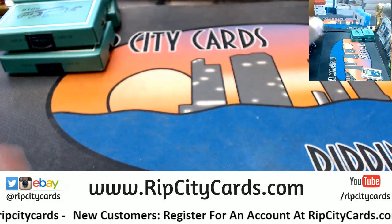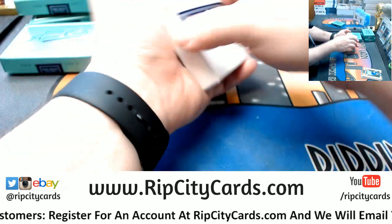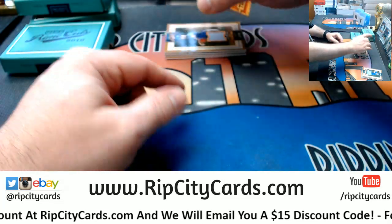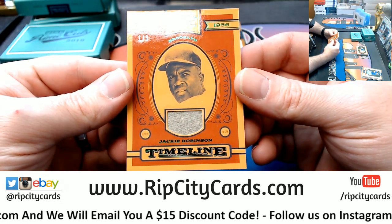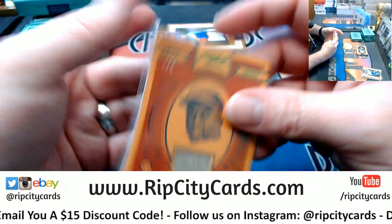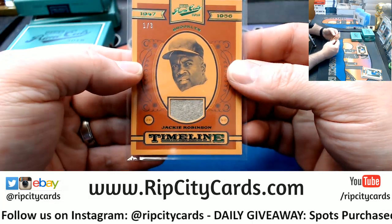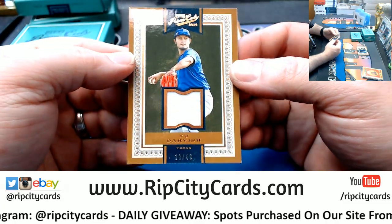Let's see what this thing is — one out of three: Jackie Robinson Timeline Swatch Card. Yu Darvish, 18 out of 49.